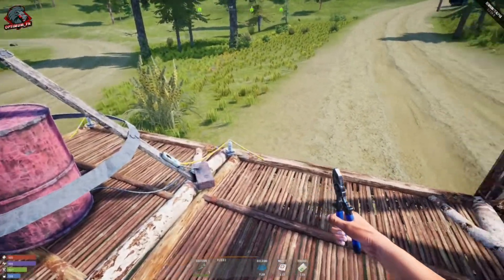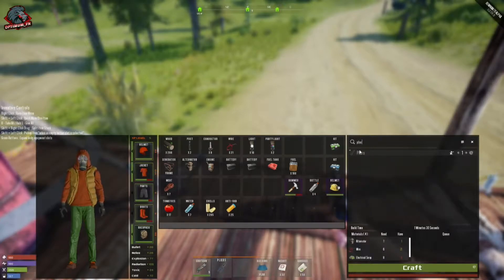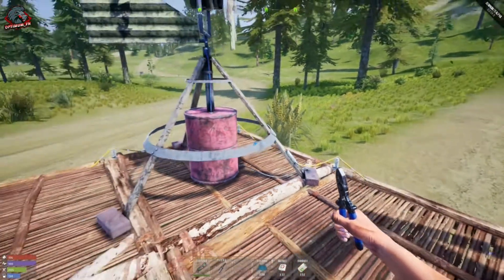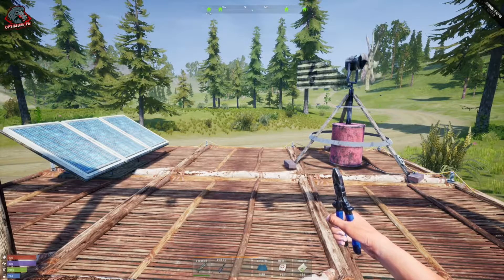To connect each one of these you're going to need wire. You can find wire out in the world while looting — you cannot craft it. You'll also need your pliers. You can actually learn the pliers and craft them in case you lose them or they break. So those are the two craftable power items; now let's get into the third.